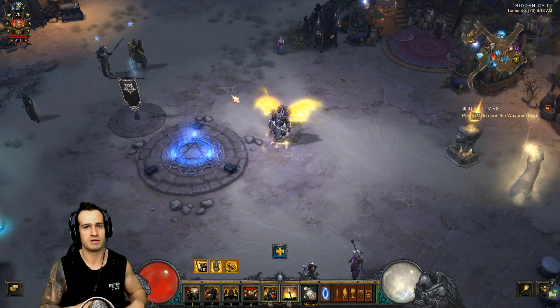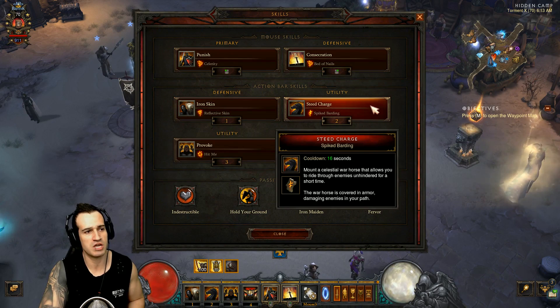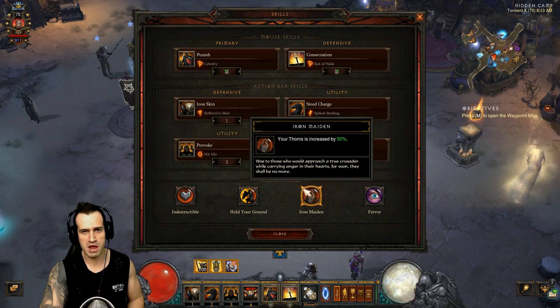We're using Punish with Celerity. We're using Consecration, Bed of Nails. Iron Skin, Reflective Skin. Steed Charge, Spiked. Provoke with Hit Me. Akarat's Champion, Prophet. The passive skills we're using are Indestructible, Hold Your Ground, Iron Maiden, and Fervor.